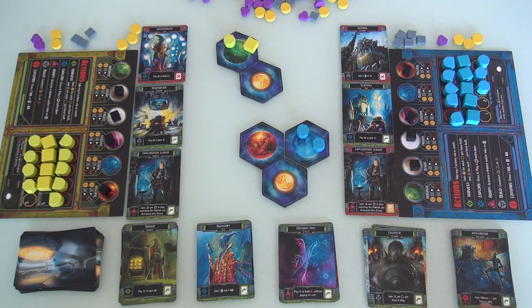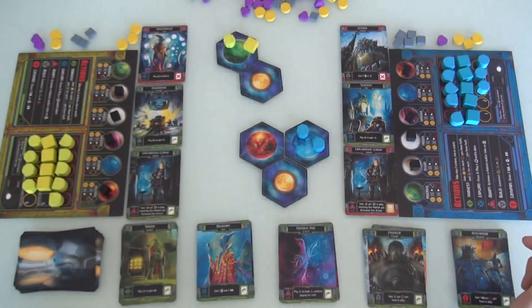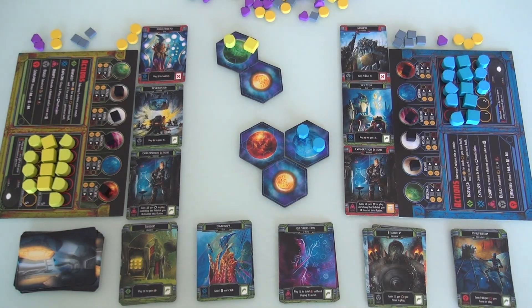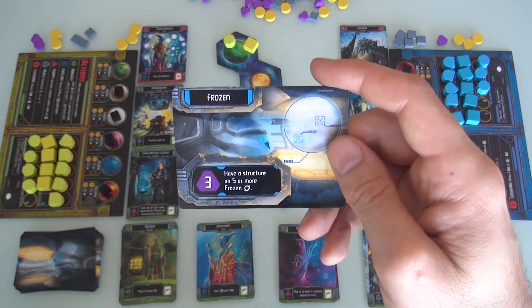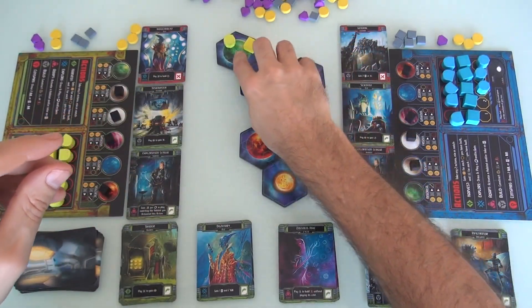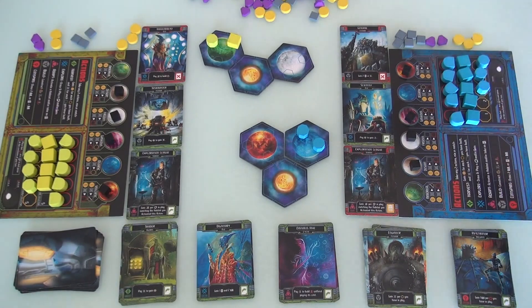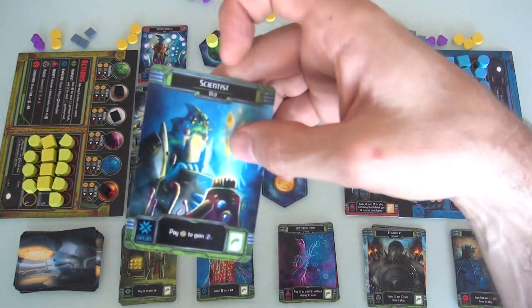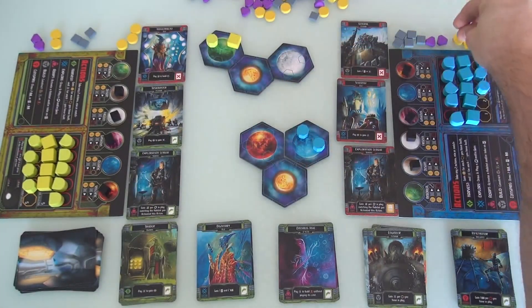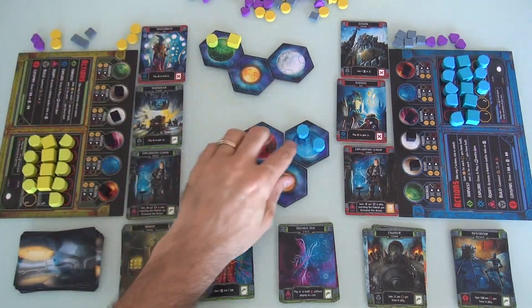Jen now has enough. She could build over there, or she could explore and finally use the scientist. She's going to explore, because if she builds over here she won't have the resources to leverage the scientist. Jen explores for her second action. She finds an icy planet or a desert planet — neither of us can build in either of these locations. Jen does want frozen planets all over the place, so she puts the icy planet over here. And she activates the scientist — spending three energy to get two more victory points. Jen has twice as many victory points as me now.